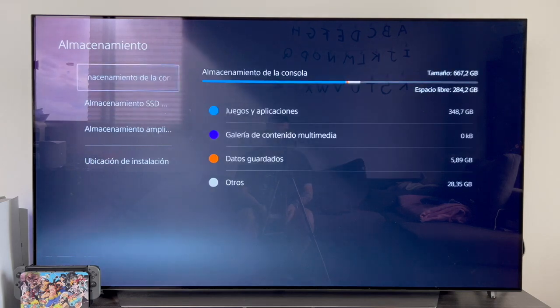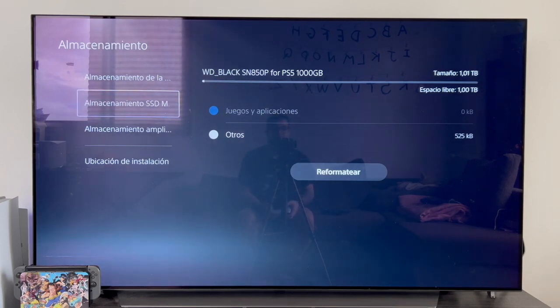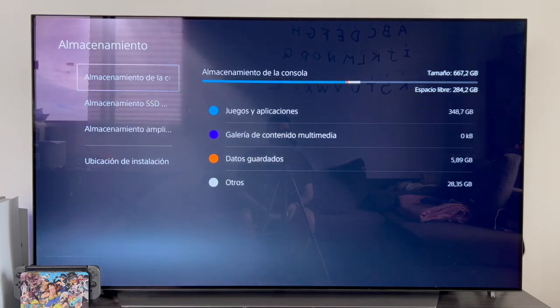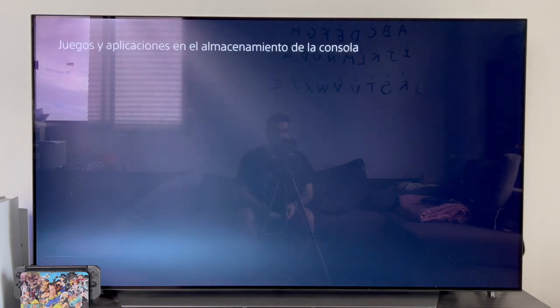For example, I have the console storage, which is where I normally install the games. I also have the SSD storage, which is an extra storage that I installed on the PlayStation 5 — if you don't know how to do it, I leave a video up here where I show the installation. Then I have an external hard drive dedicated to PlayStation 4 games, so that I do not occupy space on the PlayStation 5 SSD. In this case, I have FIFA on the console storage, so we will simply go inside and go to games and applications, where we will look for the game we want to uninstall.